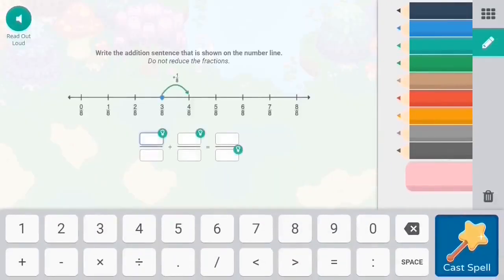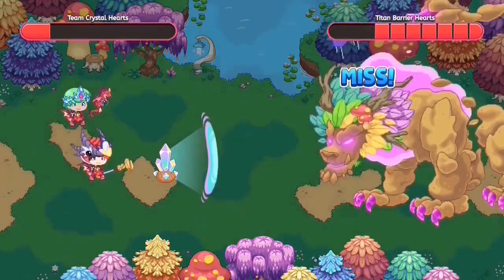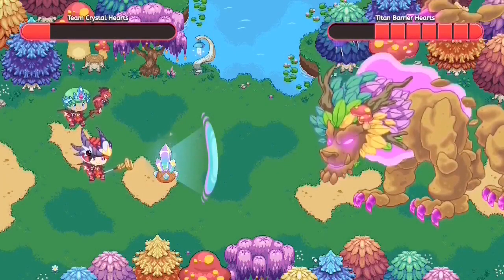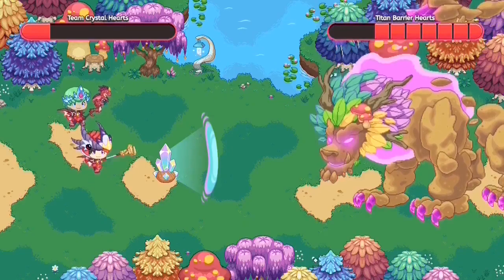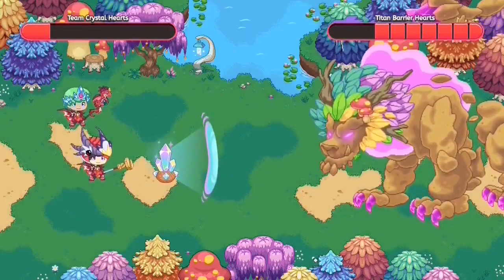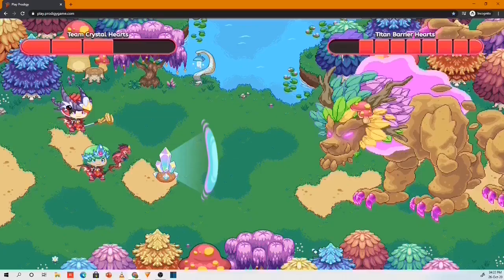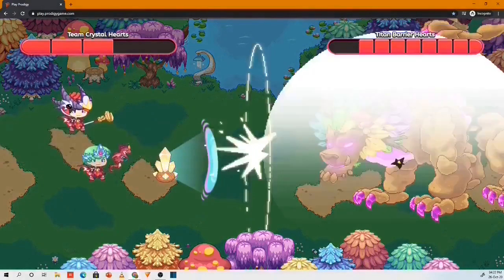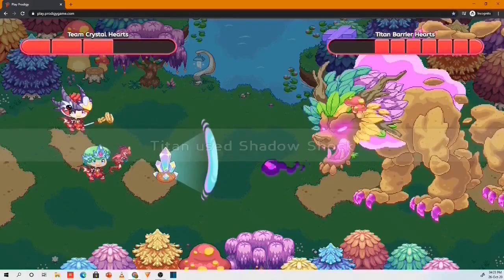I'm going to answer a question wrong so you guys can see the losing animation. I've answered my question wrong, and now we cast our spell on the titan which ends up missing. The titan doesn't cast its spell on us every time we miss — it only attacks when we miss sometimes, and that too rarely. You'll see every single time our character misses on the titan in these clips.